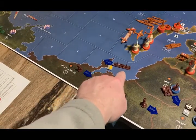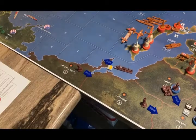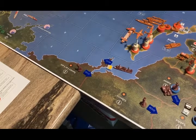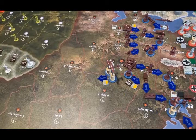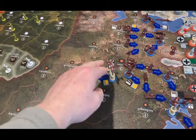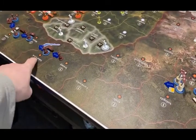The little Russian navy in Sea Zone 5 is going to move over to Sea Zone 3. That's all the non-combat. Also, the fighter and the tactical bomber from Russia are going to be flying 5 spaces over to Yakutsk.